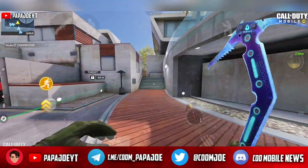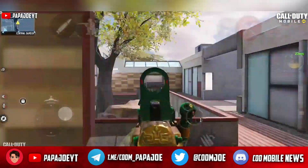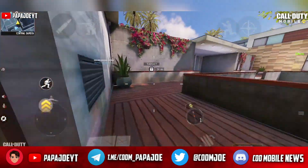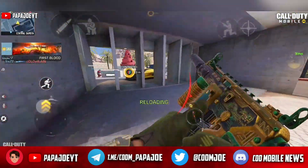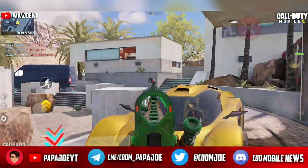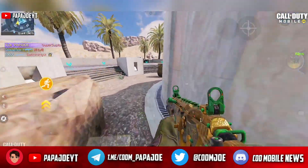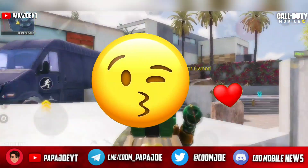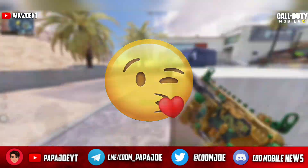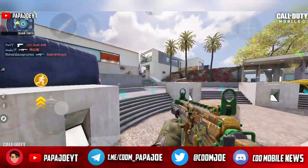The new Season 6 Heat update for Call of Duty Mobile has been out for over a week now, and since then two new lucky draws — the Grave Walker draw and Rottweiler draw — a brand new Undead Siege zombie mode, a credit store update, new maps, and new weapons have been released. The rewards in the return event have also been updated after the update. Welcome to a new Call of Duty Mobile video on my channel Papa Joe.